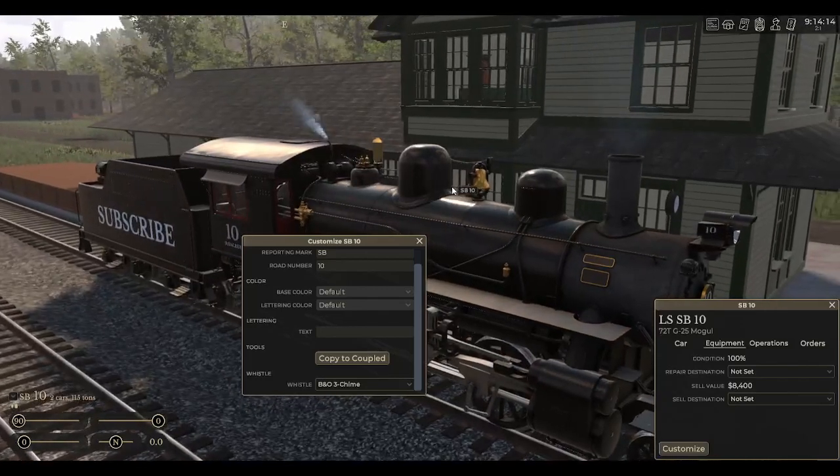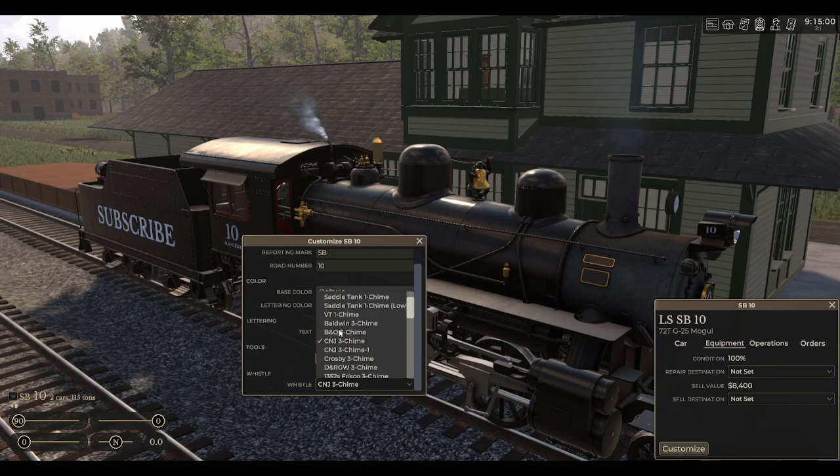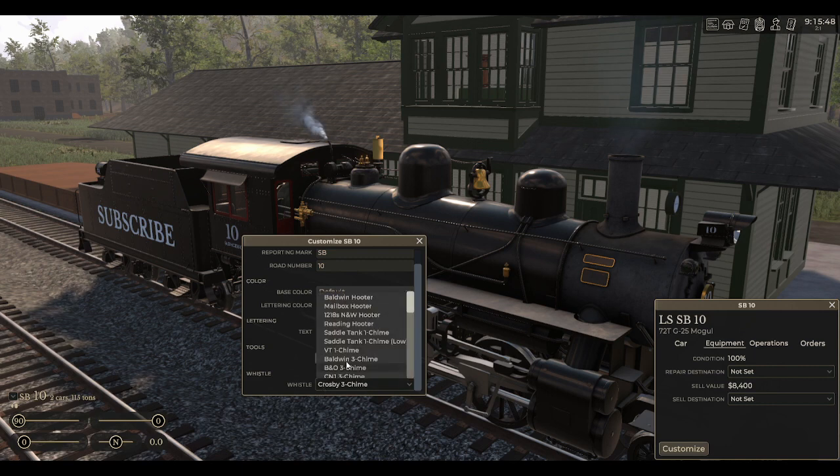The B&O three chime is probably one of my favorites from the mod — very nice sounding whistle. The CNJ three chime is also built into the game right when you get it. We also have a CNJ three chime from the mod — this one is not the built-in version. We have a Crosby three chime, also a nice sounding whistle.